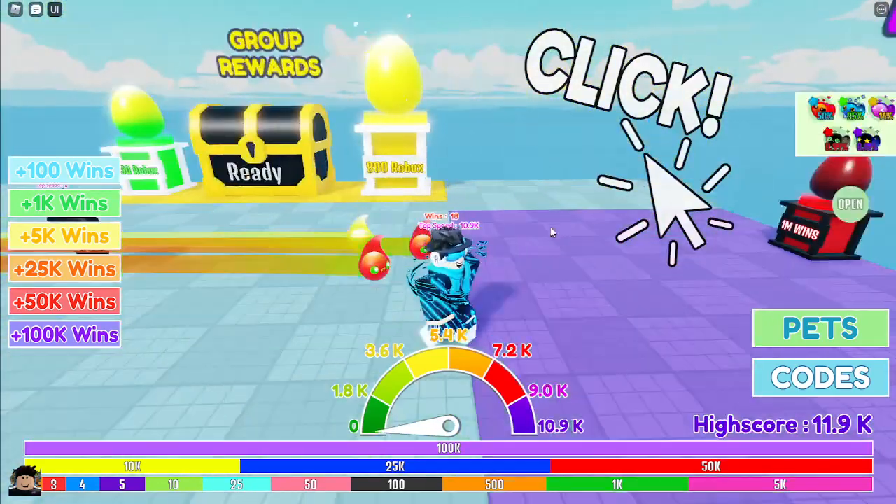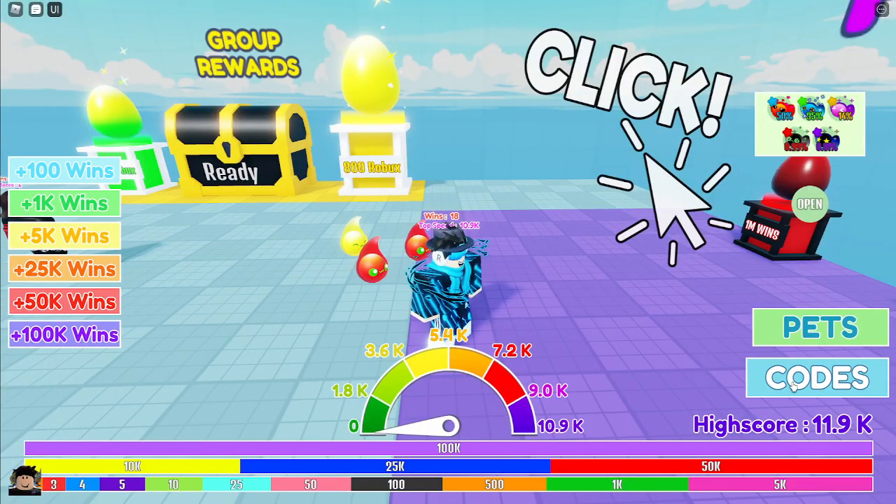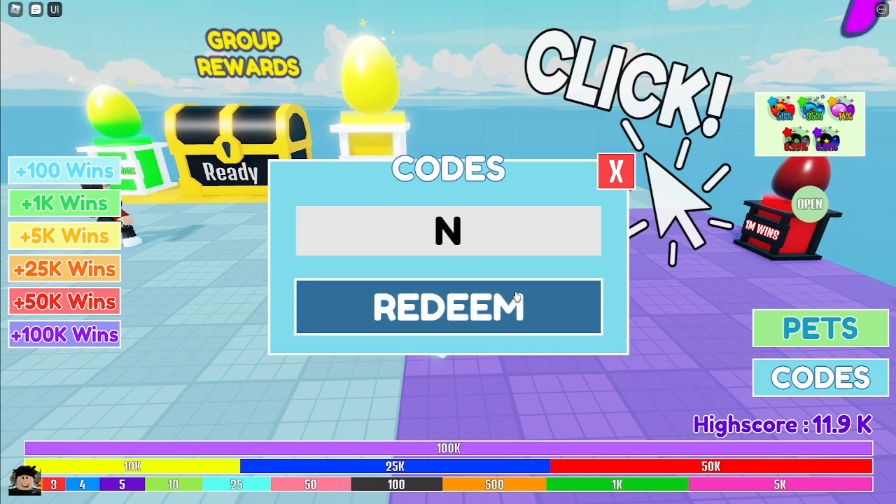Let's just get right into it. So if you don't know how to redeem codes, all you gotta do is click this UI right here — it says codes, a big one right here. Just click that and type in this code: it is 'new update', just like this.